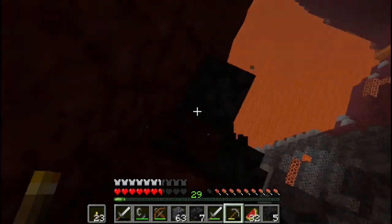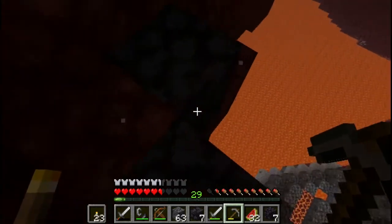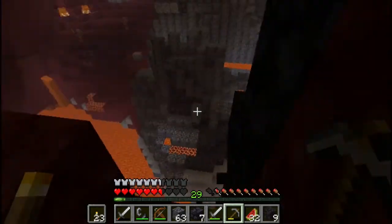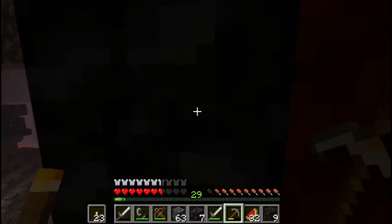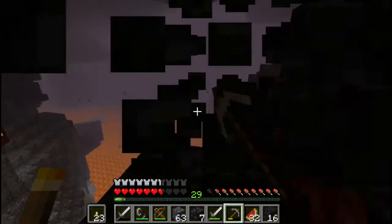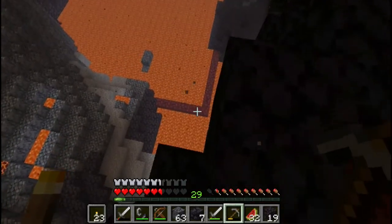I need to be careful because one wrong move and I fall to my doom. We've already fallen to our doom like nine or ten times in this build so I don't really want to do it again. Pretty sure I'm safe — yeah there's another rack underneath this. I need at least another stack of this. Well, maybe not a stack but at least a good chunk of it to be able to make one more, kind of one and a half rows I guess.